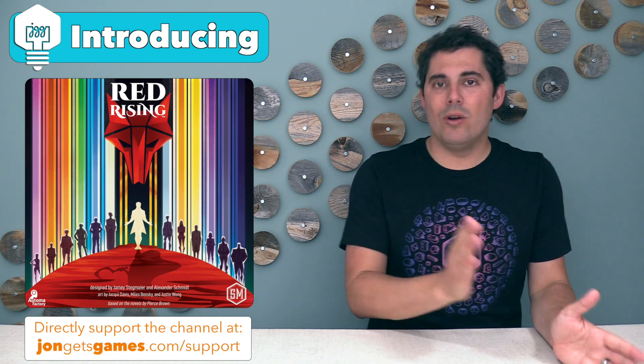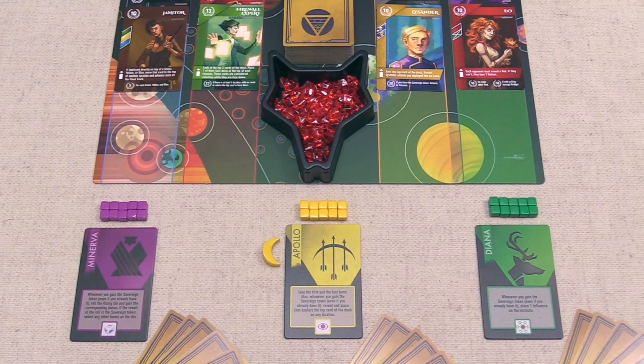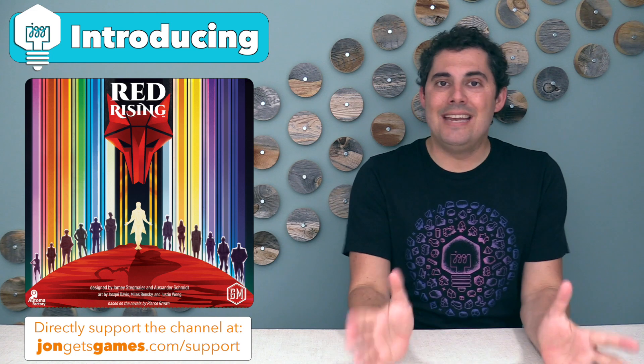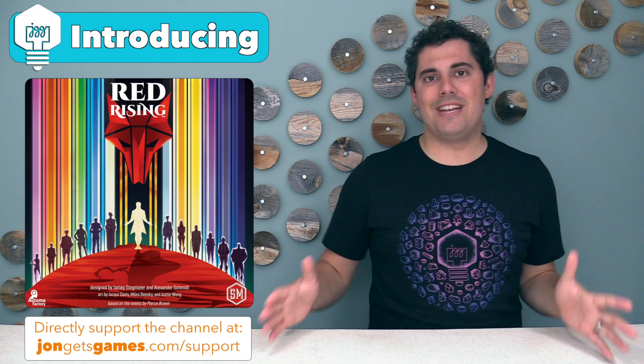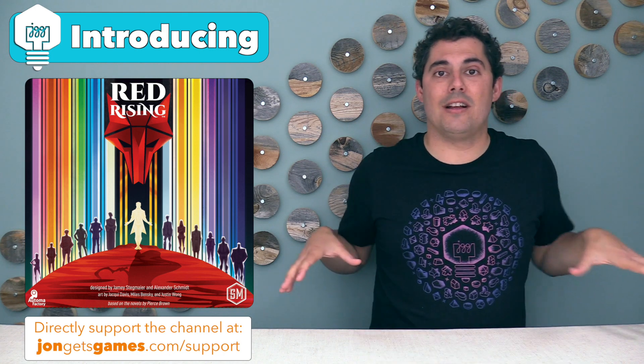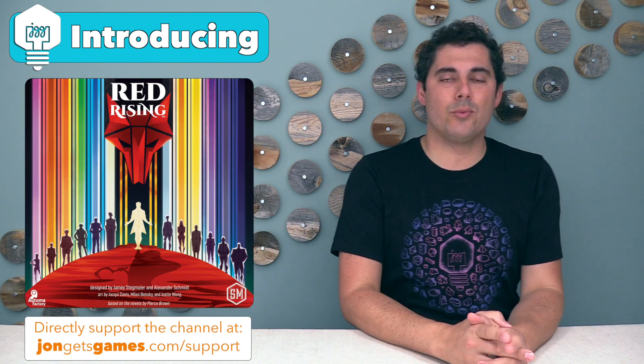Red Rising is a 1-6 player game that takes about 60 minutes to play, and it is set in the dystopian world of Red Rising, which is a book series by Pierce Brown. In this world, everyone is split into 14 castes, and in this game, each player is in charge of a house, trying to collect the best followers from all of these castes to have the most victory points once the game is over.